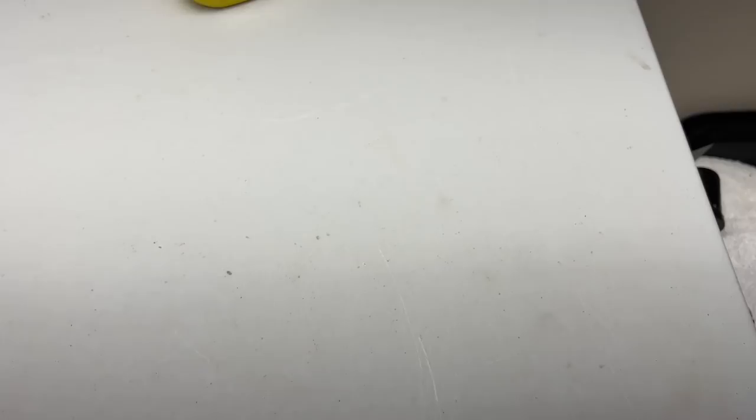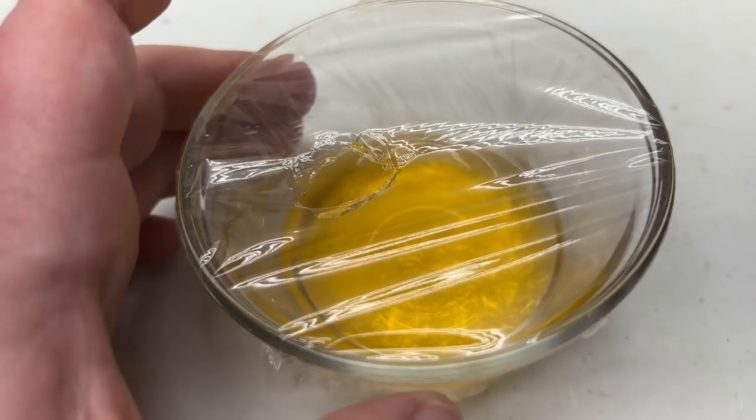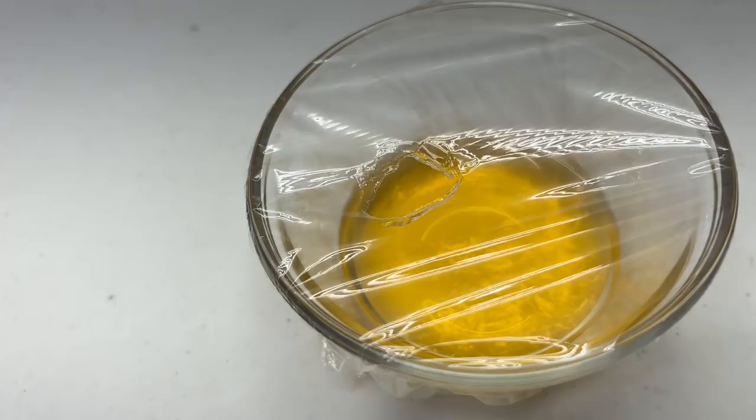Another method is the apple cider vinegar trap. I put apple cider vinegar in a little dish with a little bit of sugar, swirl it around, and put a small hole on top. The gnats fly in and can't get out, so they get stuck and die. That's one more way to kill them.